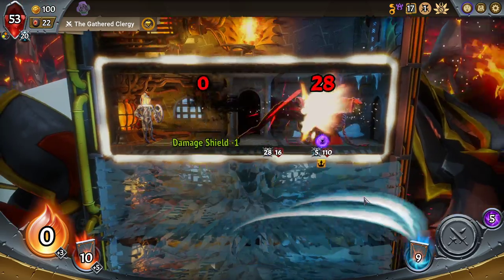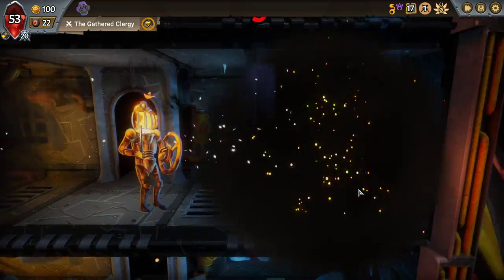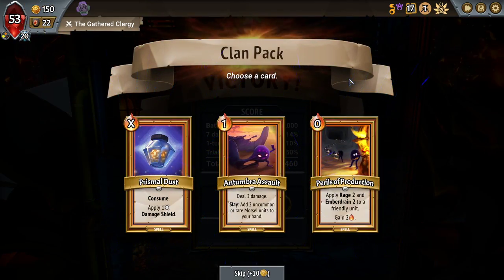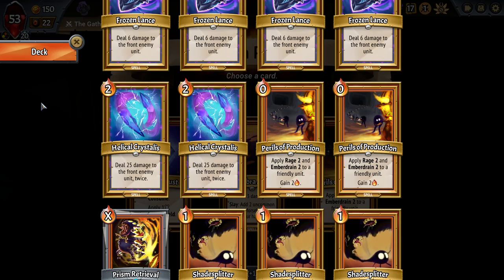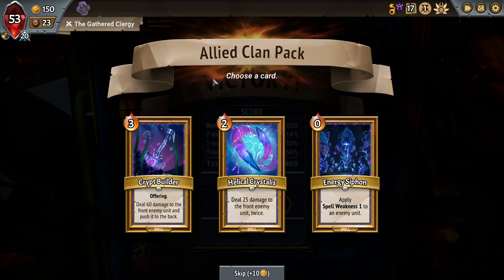We took seven damage there for a unit draft — very, very happy with that. And Tumbra Assault versus Prismal Dust versus Perils of Production. I like Entumbra Assault — more directed damage to a backline.